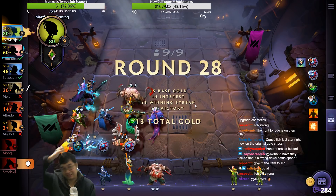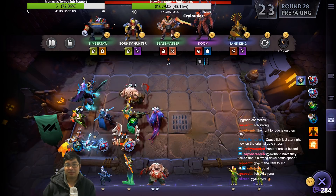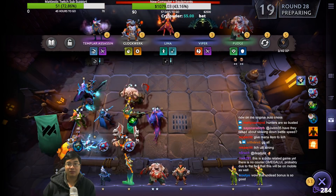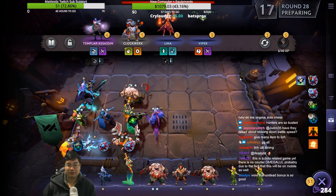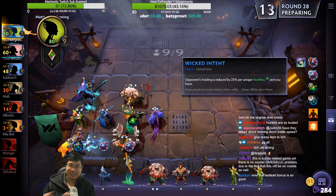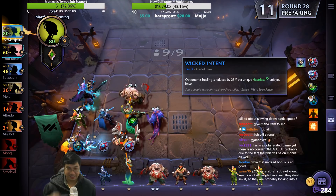Round 28. I need more Hunters. Oh, Patchwork — yeah, we stop here. Undead bonus is so good — Wicked Intent means zero healing. 100% Undead.